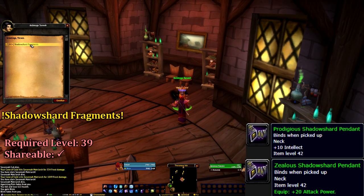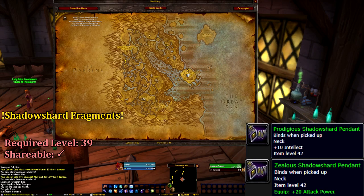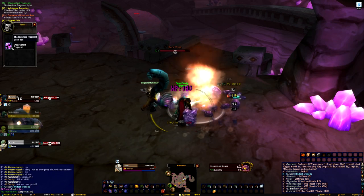Our final Alliance quest can be found in the Mage Tower of Theramore. From Archmage Turvosh, we can pick up Shadow Shard Fragments. This quest requires us to collect ten Shadow Shard Fragments from any of the elementals found within the dungeon.